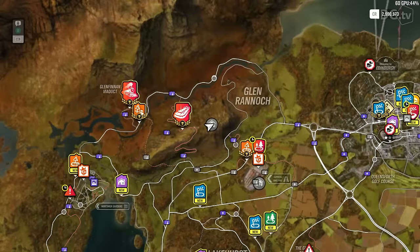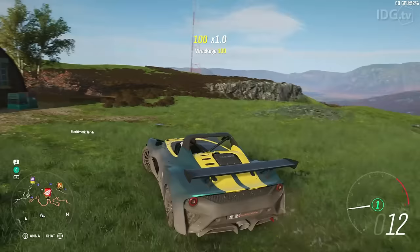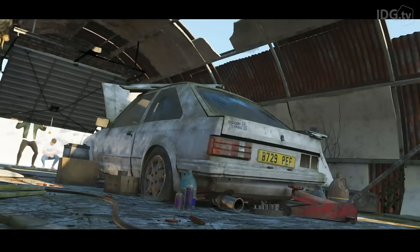So on to the first location. This one is right up at the top of the map and it's on top of a hill. Just look for the antenna and you will find the barn pretty easily, and in it you will find the 1986 Mark III Escort RS Turbo.